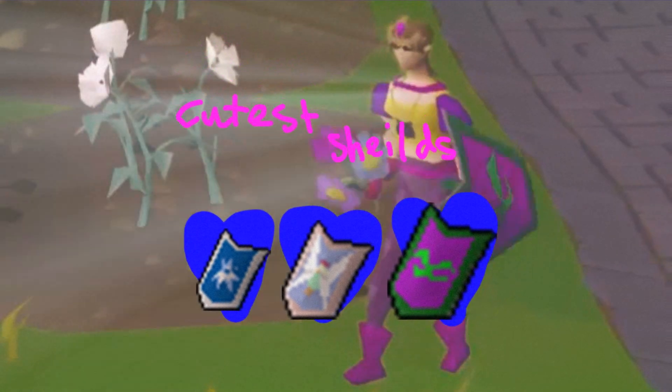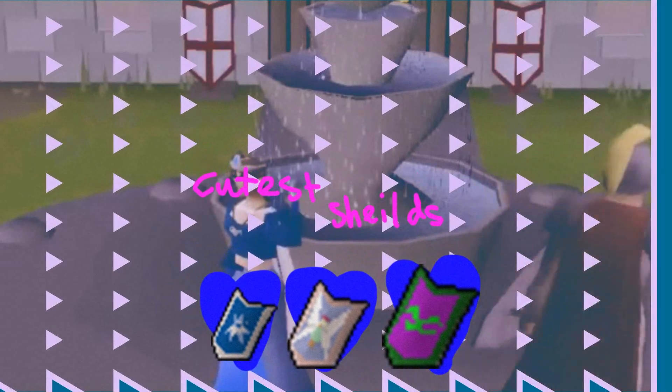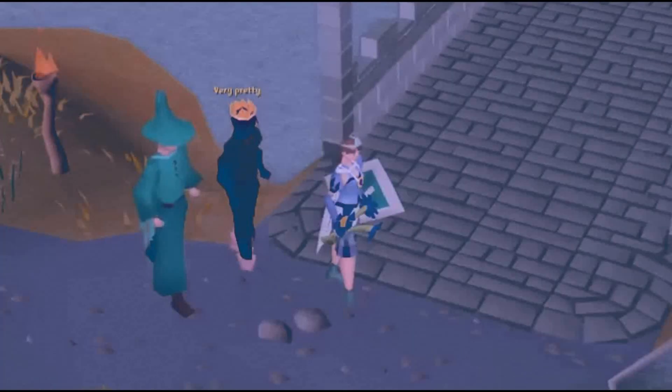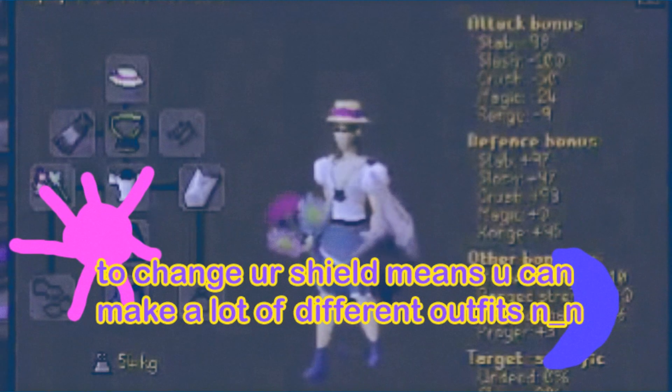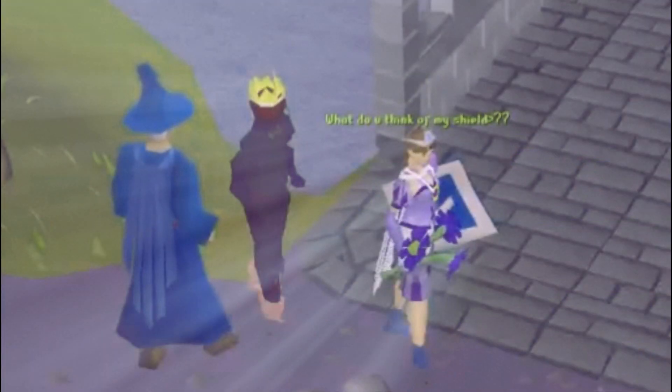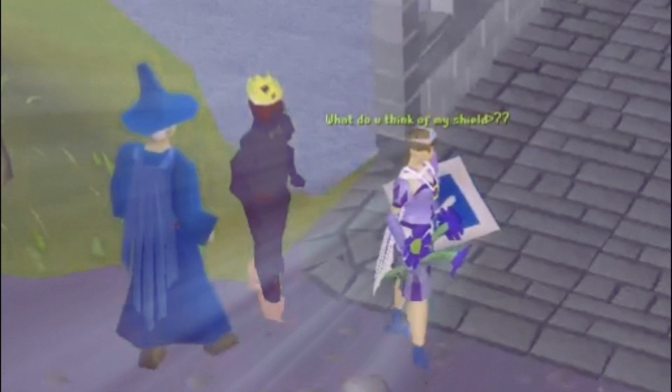The cutest one is the fairy shield, but you'll need to do the Lost City quest to use it. I really wish you could make a pink one with hearts on it. Thank you!